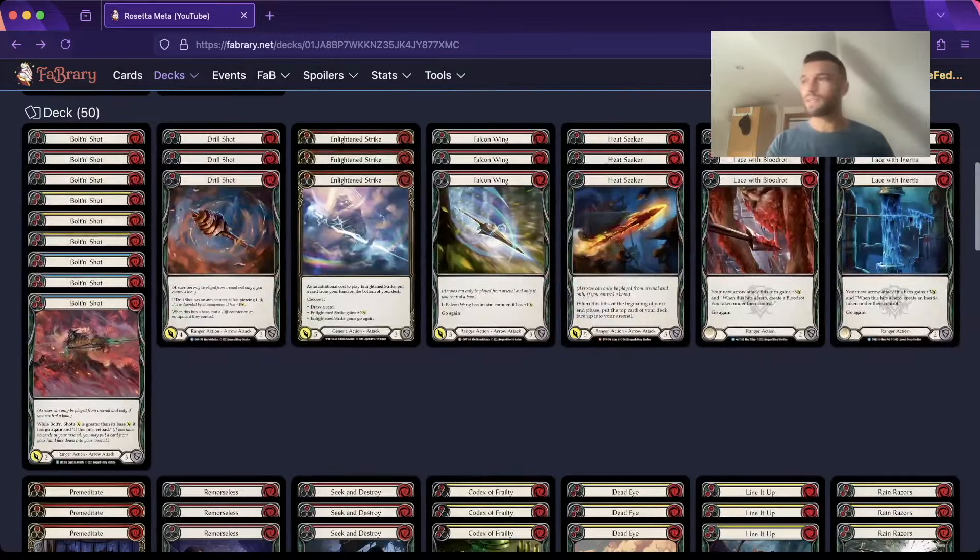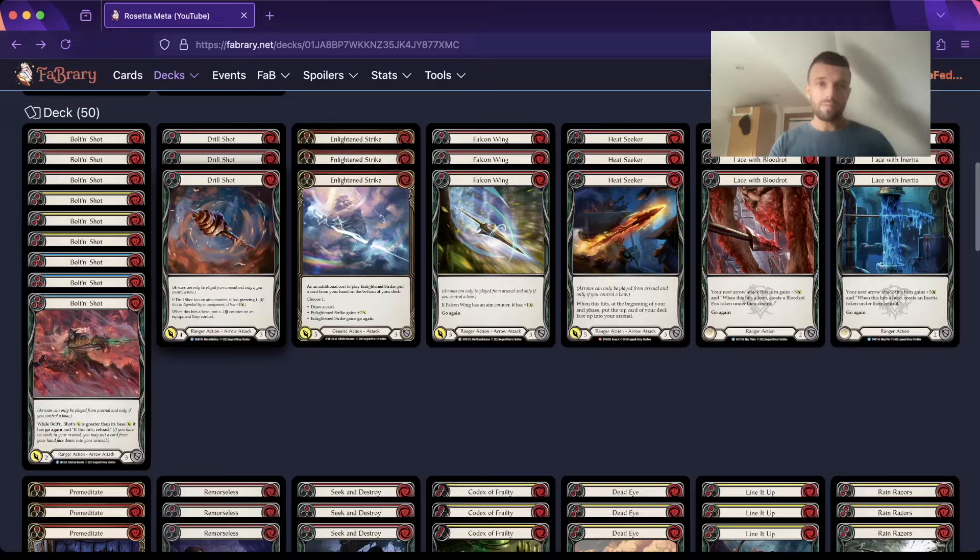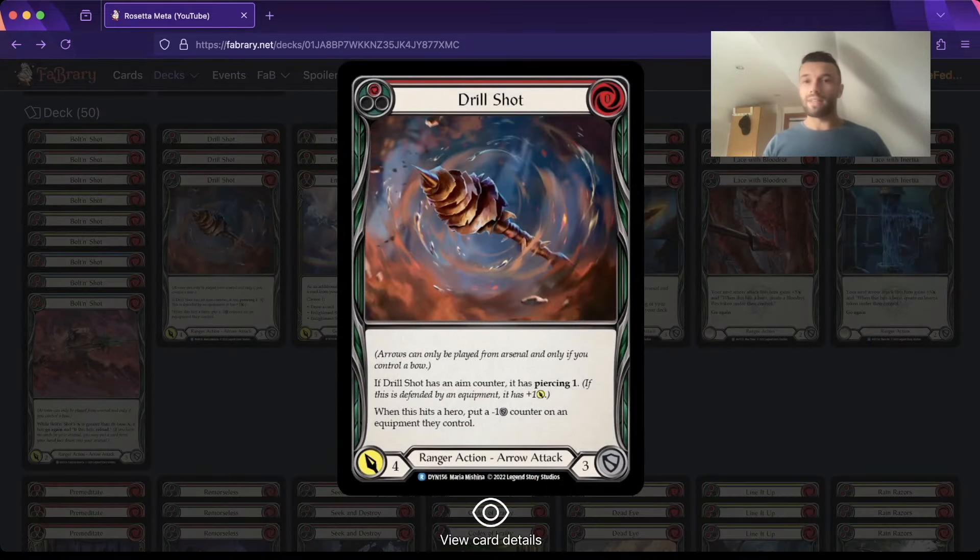I'll move on to the main deck next. We're on the entire suite of Rainbow Bolton Shots - nine is for as much go-again as possible. The red is great for attacking, the yellow is great for everything, and the blue is great for blocking and pitching. Even if you pair it with a buff like Premeditate, that's still a really good two-card hand. In Plain Drill Shot, this is probably the best zero-cost arrow - it's definitely got the highest ceiling, so I'll always be on three of these.